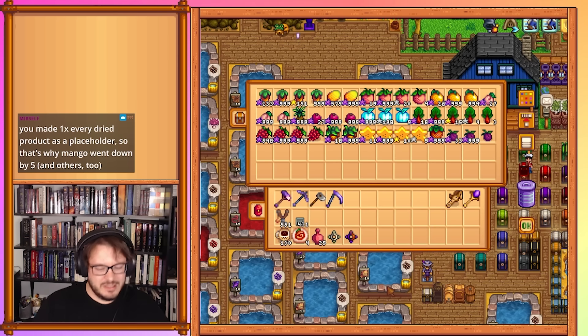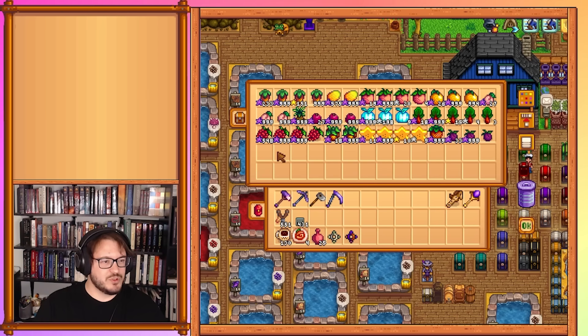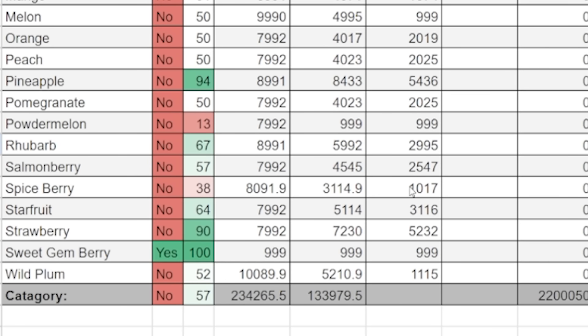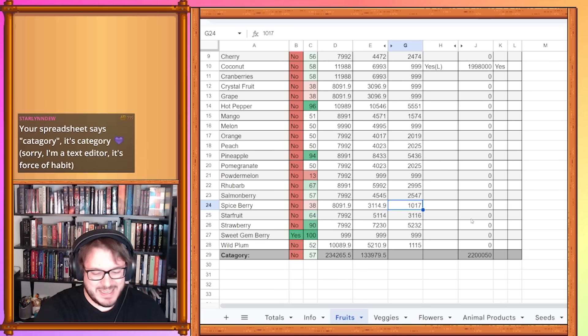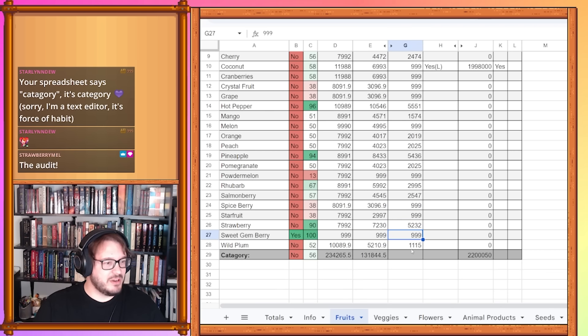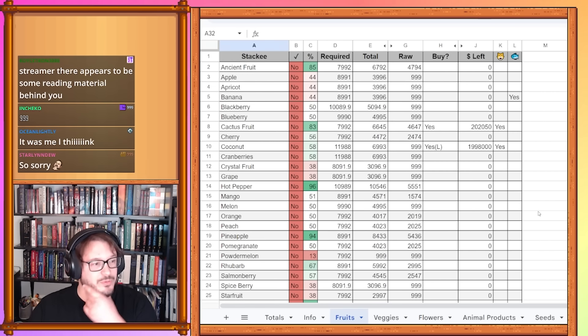Powder melon we're just going to put in as 999 because it should be done. Salmon berry is one of the fruits we were not able to finish at 2,547 — it came up a little, but not much. Spice berries should be done at 999. Starfruit should also be done. Sweet gem berry is the only one that stayed done, and wild plum should also be complete. That does it for the fruits — overall it went down, but because we haven't added in the other things yet.